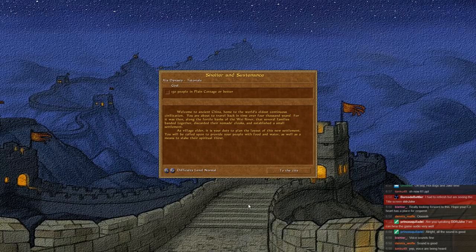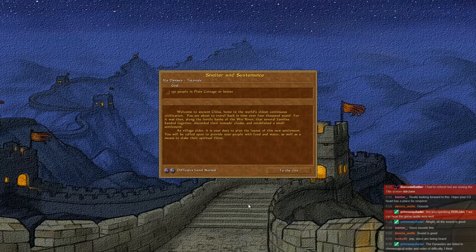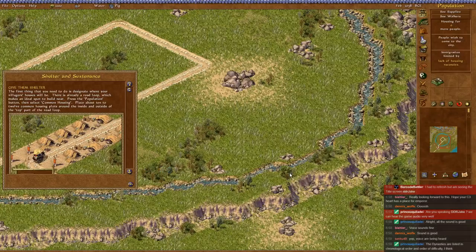Welcome to ancient China, home to the world's oldest continuous civilization. You are about to travel back in time over 4,000 years, for it was then along the fertile banks of the Wei River that several families banded together, discarded their nomads' cloaks, and established a small settlement. As village elder, it is your duty to plan the layout of this new settlement. You will be called upon to provide your people with food and water, as well as a means to slake their spiritual thirst. So we're going to get exactly what we'd expect from Caesar, I imagine, I hope.